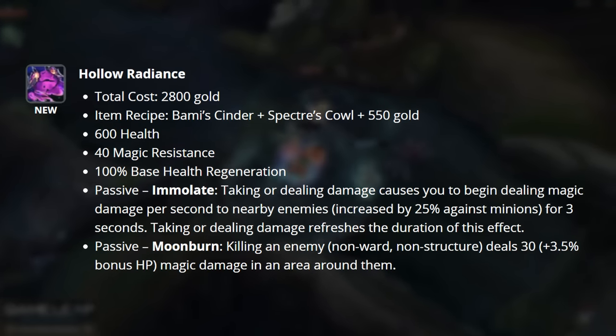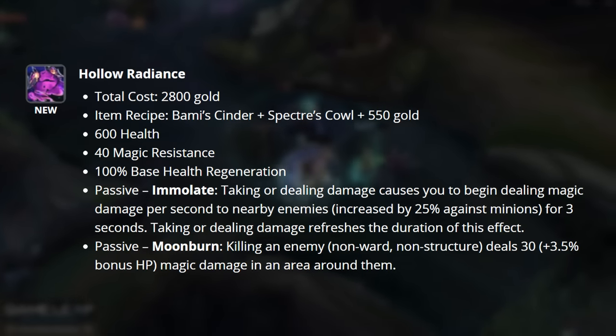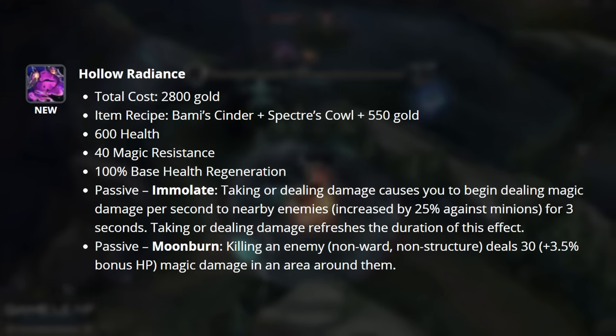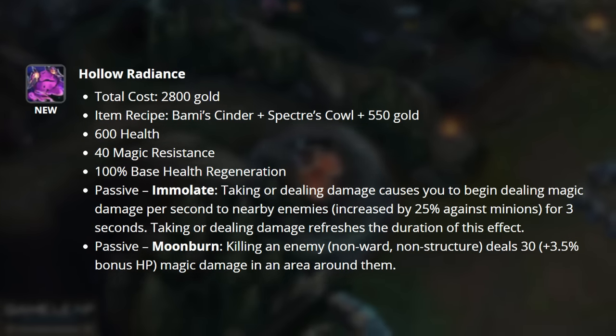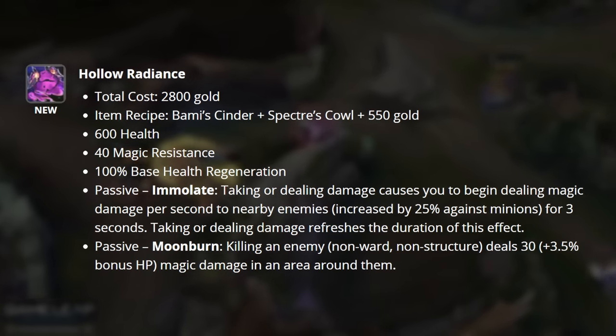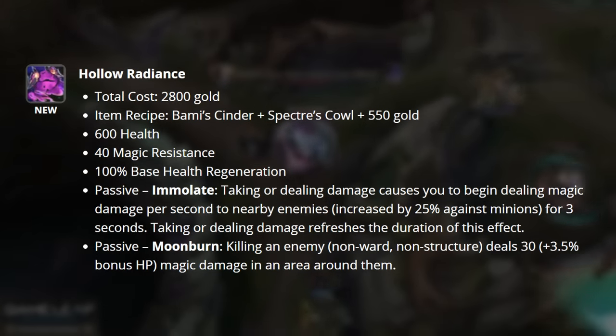Hollow Radiance is the next item introduced. This item grants you health, magic resist, and two passives. Immolate is our first passive here — taking or dealing damage causes you to begin dealing damage per second to all nearby enemies, increased against minions, for 3 seconds. Taking or dealing damage refreshes the duration of this effect as well.